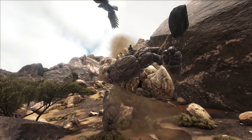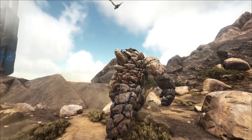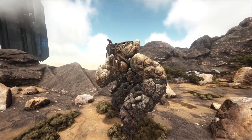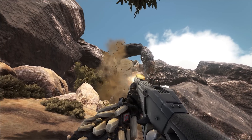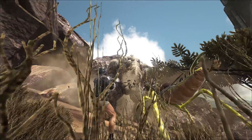Their three attacks are a ground slam, a rock throw, and a twirly bird. The golems have very high resistance to almost all damage except for bullets and explosions, so make sure you're carrying an assault rifle or a rocket launcher when you go up in the mountains.